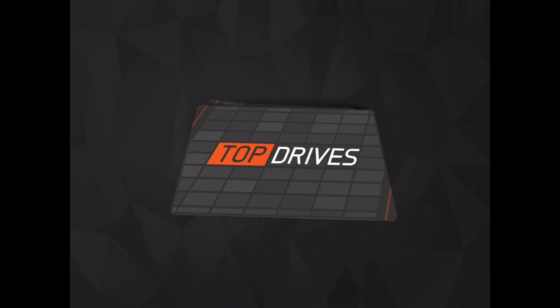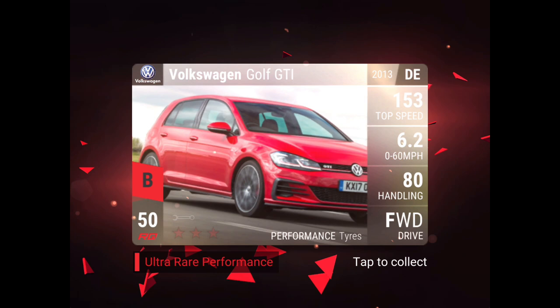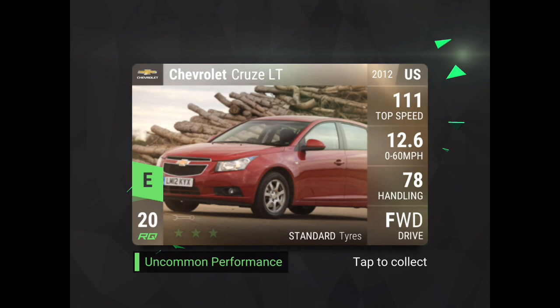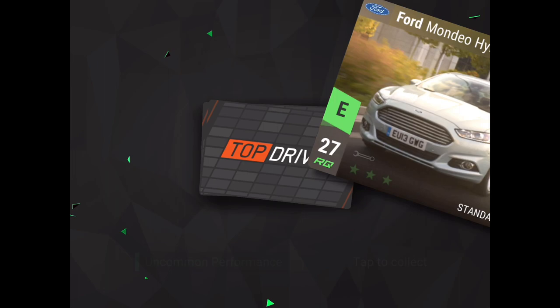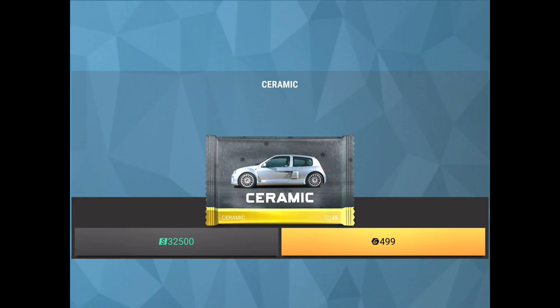Oh, another ultra — the Golf GTI. That is some very easy fuse. Let's see what is it — I think it's the blue one, RQ like 60 or 61. There is 62, that's a good one. Ultra. It's a pretty decent Subaru — 5.63. We've got about four left I think.